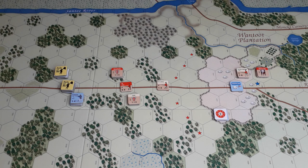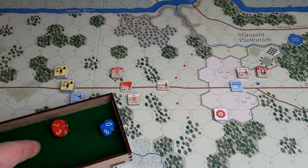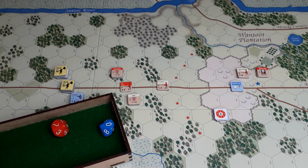Let's do Turn 9. The first thing is to throw for initiative. The Brits have high morale so they get a plus one to their roll. The Americans are wavering so they get a minus one. Roll is eight minus one — the Brits have the initiative and go first.